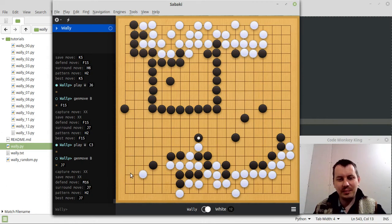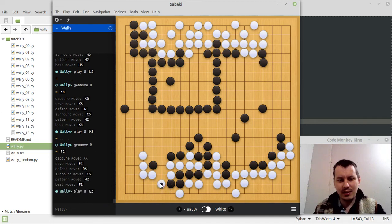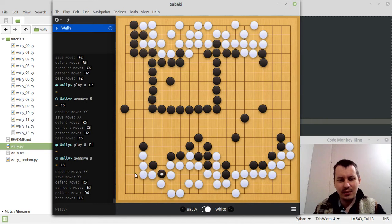It doesn't enclose this for some reason — well, maybe it doesn't have to anyway. He's trying to capture my group of stones; I need to be careful about that. This was a blunder — a real blunder. Not having look-ahead is obviously not that great. He often makes these dumb moves — within your own territory — just because he's trying to surround your groups. He doesn't know that there is territory.